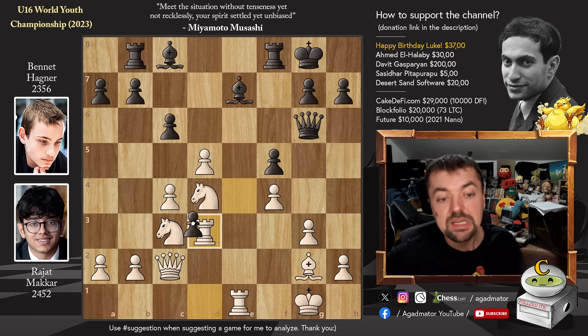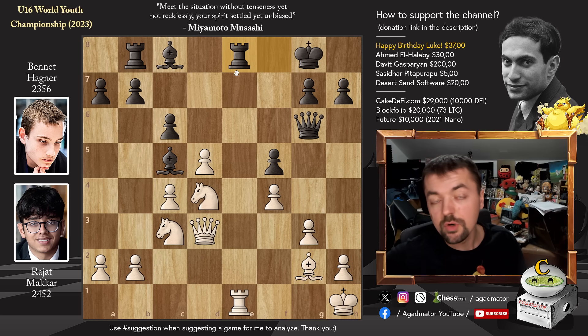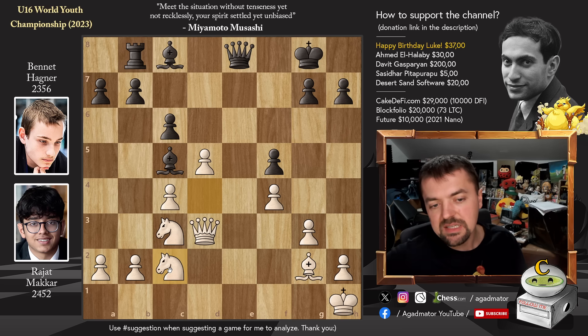Rook captures on D3, E captures, Queen captures, and now Bishop to C5, pinning the Knight as the King is on G1. King to H1, and now Rook to E8 — offering a Rook trade, which of course is accepted. Captures, captures, and now you don't want to allow Queen to E1 check, so Knight to C2. Now the Knight guards the E1 square.